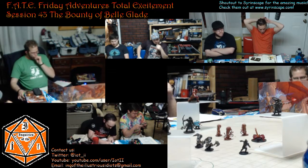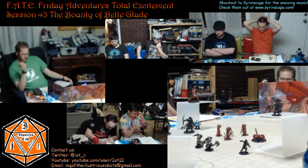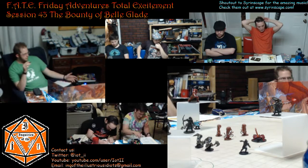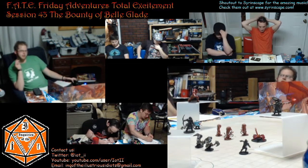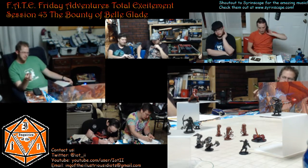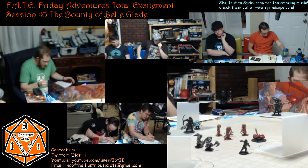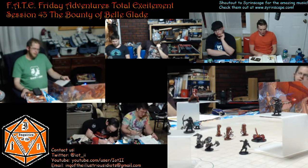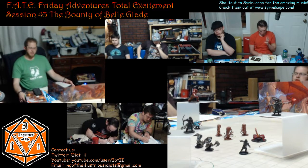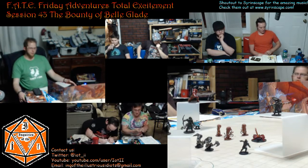Because Terrell wasn't here last session, Terrell got the Tome of Bodily Health — or Manual of Bodily Health — so his CON went up to 20. He purchased the Dancing Sword and the Periapt of Wound Closure, which does two things: when you're first brought down to zero it immediately stabilizes you, and any time you spend hit dice you heal double the amount per hit die.